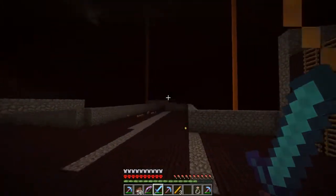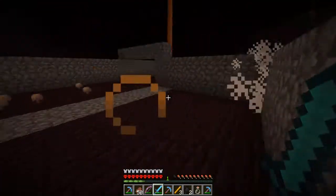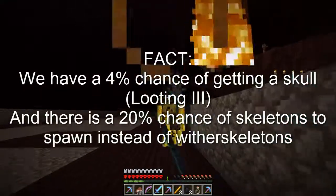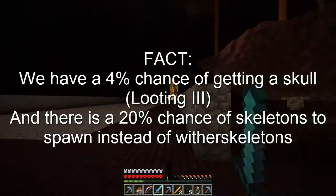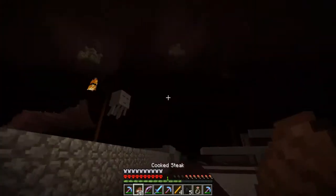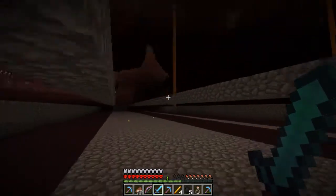There's a wooden skeleton right there. Hey buddy, give me your head please. They spawn on my walls - that's new. There we go. Oh jeez, ghasts! There we go, see if they drop anything.